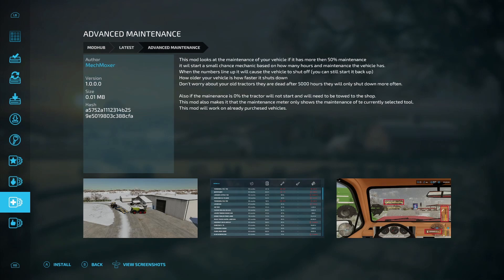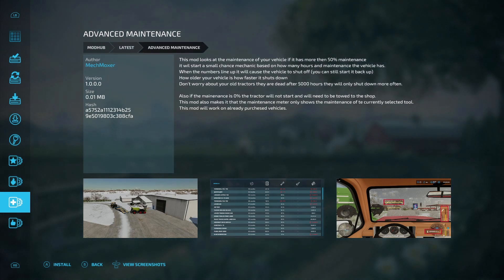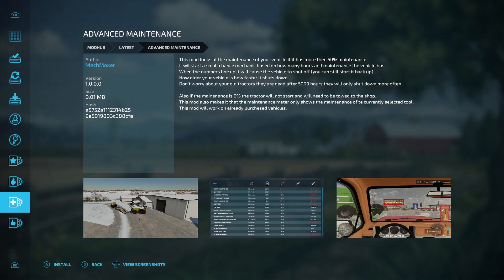The last new mod for PC only is the Advanced Maintenance from Mech Moxer. This mod monitors vehicle maintenance — if it has more than 50% maintenance wear, it will start a small chance mechanic based on hours in maintenance. When numbers line up it will cause the vehicle to shut off, but you can still start it back up. The older the vehicle, the faster it shuts down. After 5,000 hours they only shut down more often. If maintenance is at 0%, the tractor will not start and will need to be towed to the shop. The maintenance meter only shows the current selected tool's maintenance.